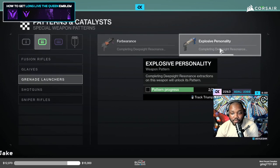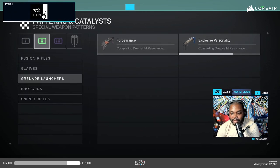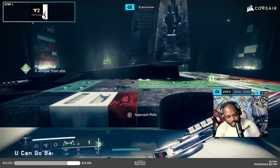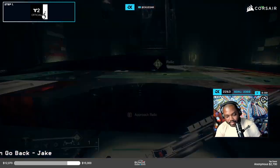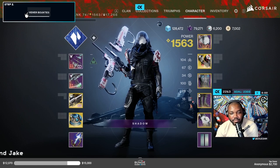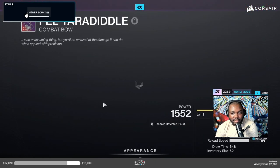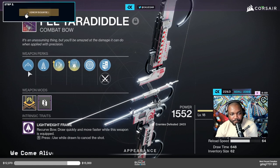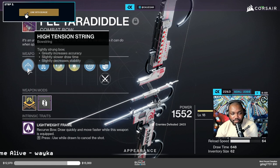Explosive Personality is something I'll be doing a video on soon — hopefully I get the third resonance for that. But the cool thing about crafting weapons in this game is you get to come back here and put together your masterpiece roll. So to me, my masterpiece for this weapon is this roll right here.